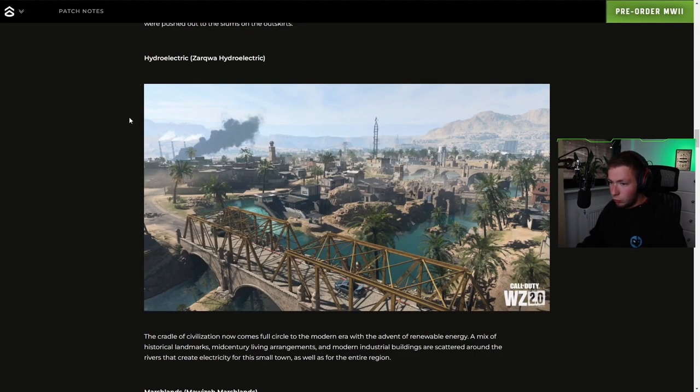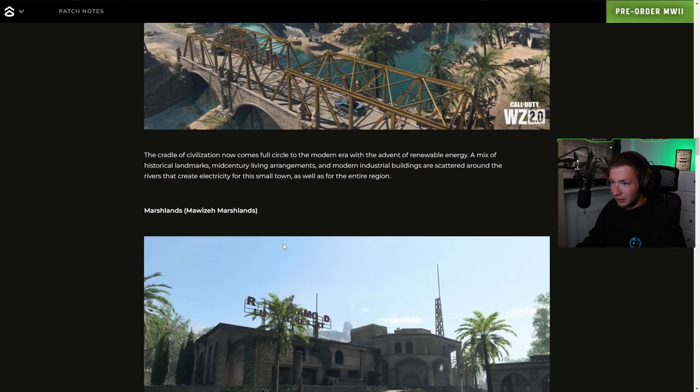Hydro-electric — the cradle of civilization now comes full circle with the advent of renewable energy. A mix of historical landmarks, mid-century living arrangements, and modern industrial buildings are scattered around the rivers that create electricity for the small town as well as the entire region. We got the bridge and the river — is that a waterfall, or some sort of hydraulic thing over there? The water is up here and goes down like so. Man, I'm excited to play this.